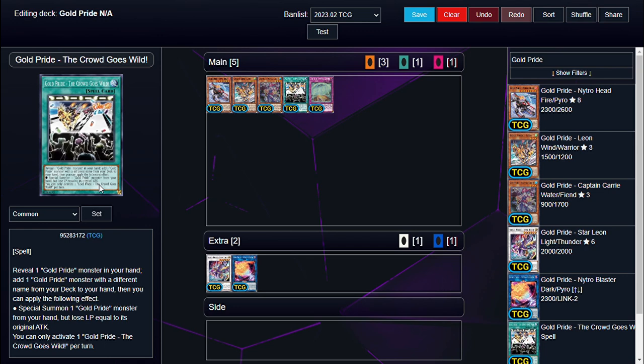The Ground Goes Wild is our only spell card. You reveal a Gold Pride monster in your hand, add a different one from your deck to your hand, then you can also special summon any Gold Pride monster from your hand — it does not have to be the one you added or the one you revealed. You special summon it and then you lose life points equal to that monster's original attack. You can only activate one of these per turn. This is our deck starter.